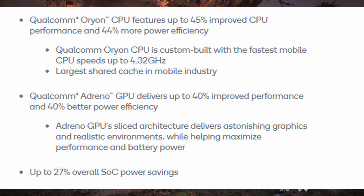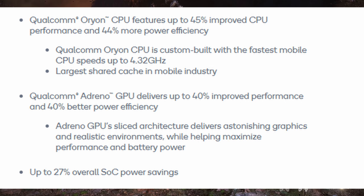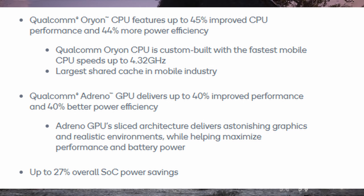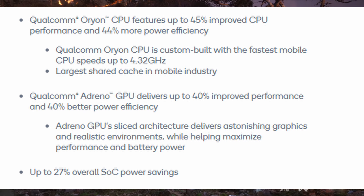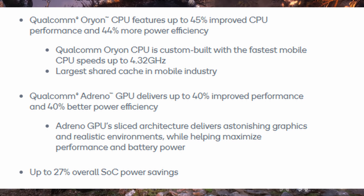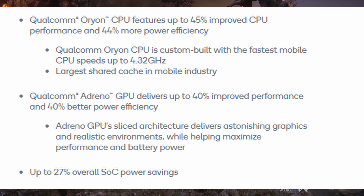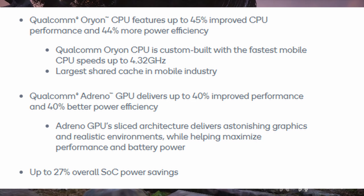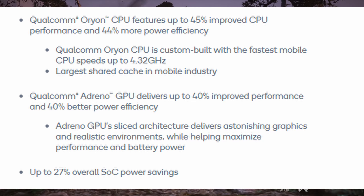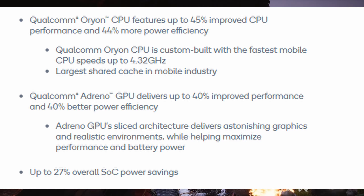Regarding the GPU, the Adreno GPU delivers up to 40% improved performance and 40% better power efficiency. Basically, your phone will get less hot, have less battery consumption, and overall provide better performance over time with less degradation. The Adreno GPU's slice architecture delivers astonishing graphics in realistic environments while helping maximize performance and battery power. There's also up to 27% overall system-on-chip power savings.